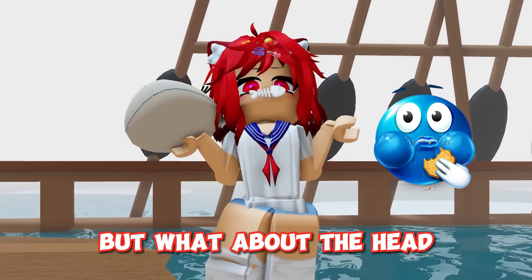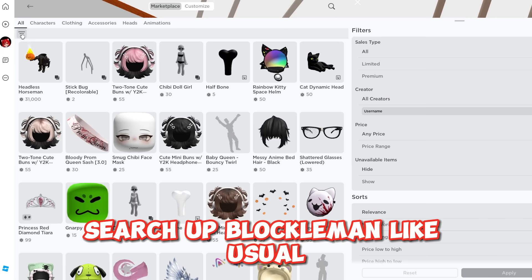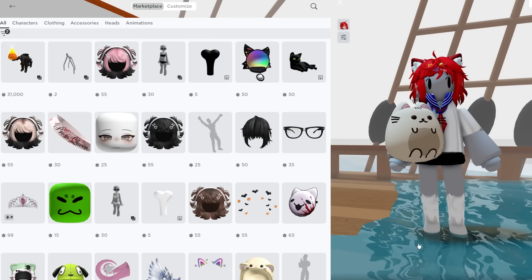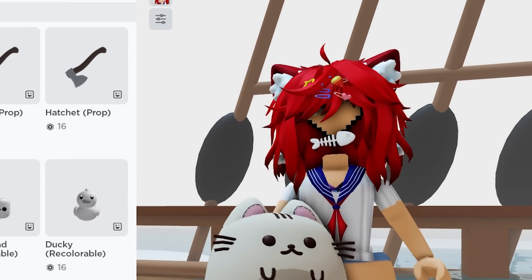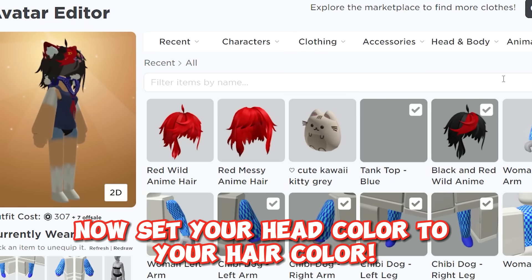But what about the head? Let's use a free headless that got released today. Search up Blockleman like usual and set it to recently created. They aren't free now but remember that he makes new free ones at about 12:30pm EST every day. I'm going to use this one. Now set your head color to your hair color.